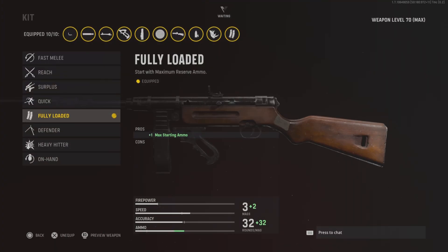Next up we've got fully loaded, which is going to increase your ammo and give you max starting ammo. You're going to have like 200 bullets to start off with, which is really nice because I always end up running out of bullets, so sticking on fully loaded is definitely going to help.